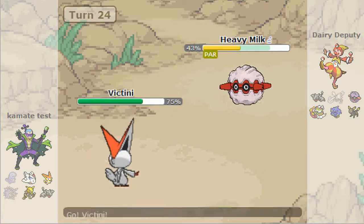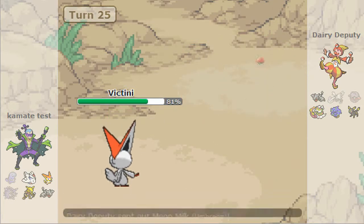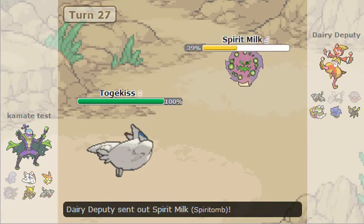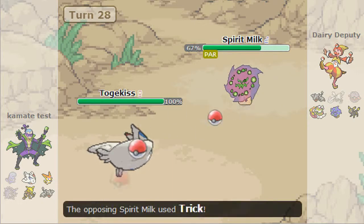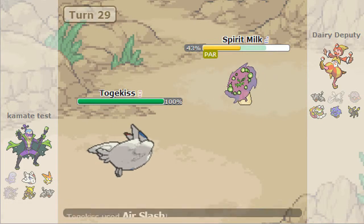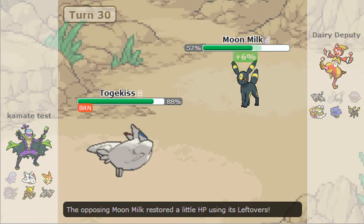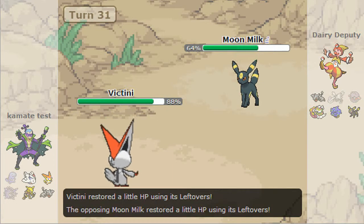He goes into Victini and I stay in — I thought switching to Umbreon was super obvious. I go into Umbreon and he U-turns as I go for Wish. I pass the Wish to Spirit Milk as he Thunder Waves me. I'm back to full health and he starts trying to Paraflinch me. I break through and Trick him a Choice Band, then burn it since now it can't freely Roost. I go into Moon Milk — taking no damage.